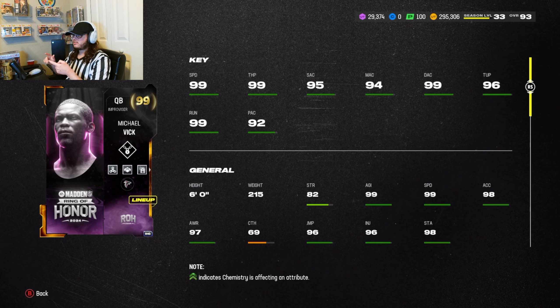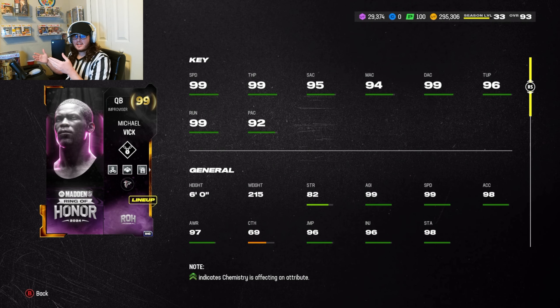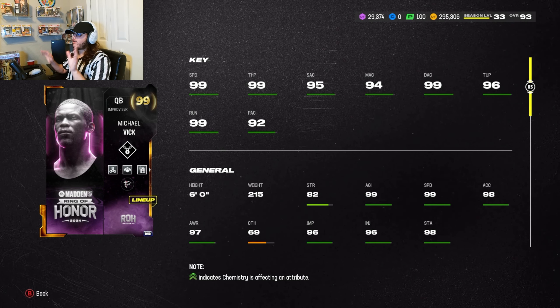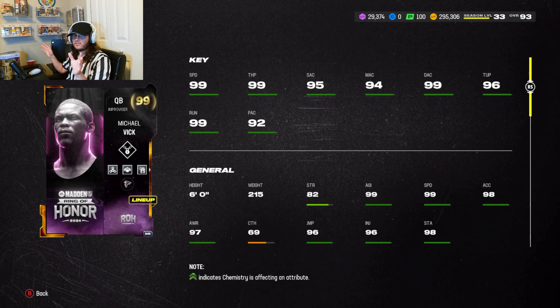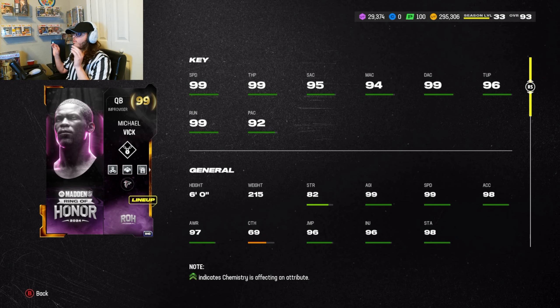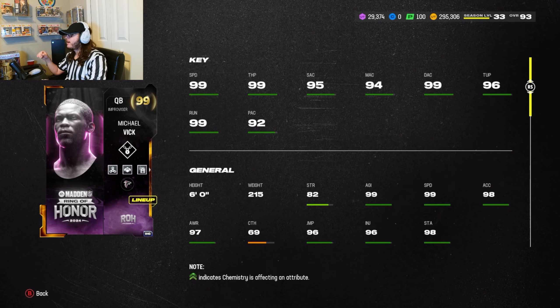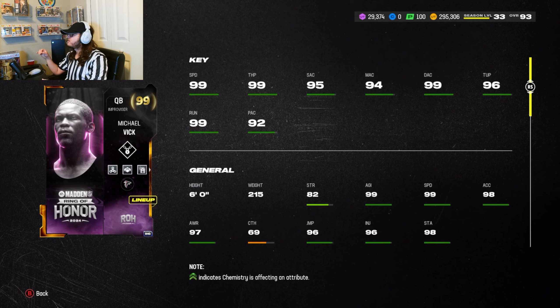99 overall Michael Vick — this is like my dream right here. My favorite quarterback to use every year in Madden is Michael Vick, and I've got a 99 in front of my face now. End of MUT years can be a little sweaty because there's just a bunch of 99s everywhere, but when you get to use them it's fun. Let's get into the stats: 99 speed, 99 throw power, 94 short accuracy, 94 medium accuracy, 99 deep accuracy, 96 throw under pressure.